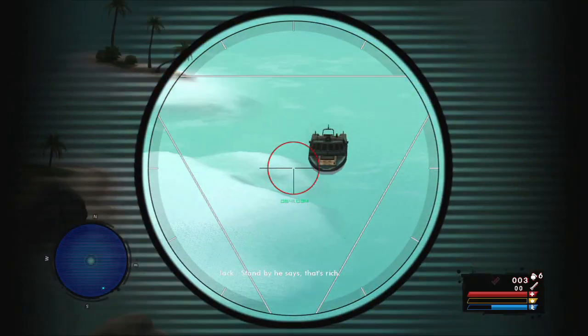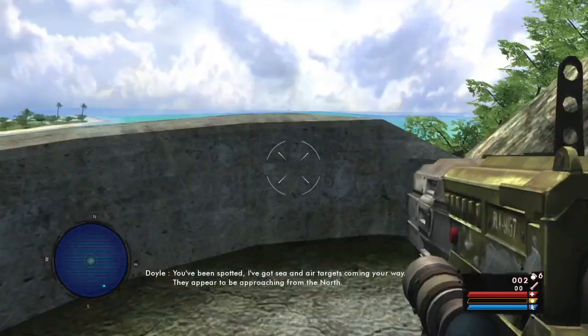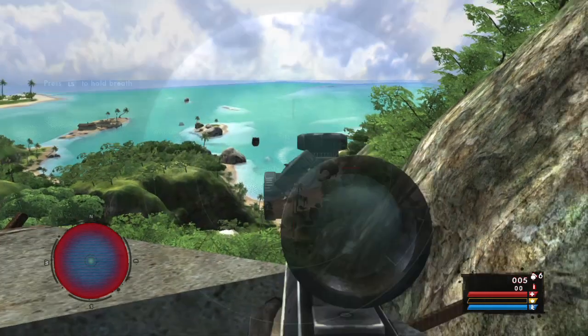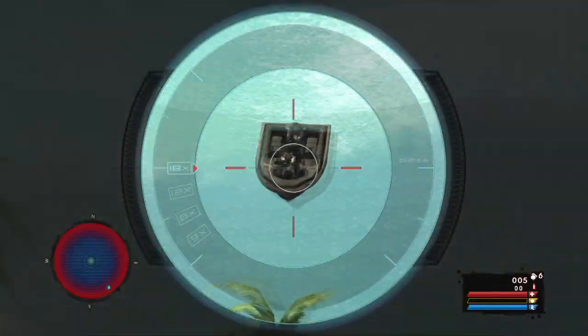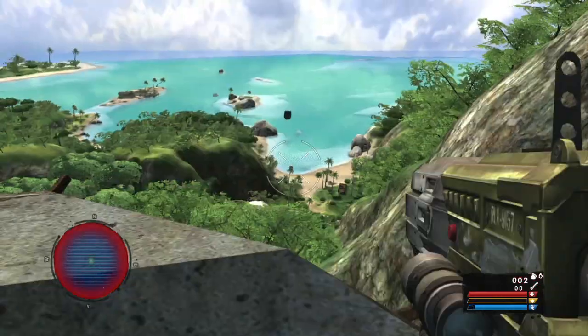You need to pretty much survive the onslaught of enemies coming your way while your friend Doyle is hacking the door. There's only a few things you really need to worry about. You can pick up the rocket launcher there. It's very important you pick up a sniper rifle either in this level or the following level, and I'll tell you why later.